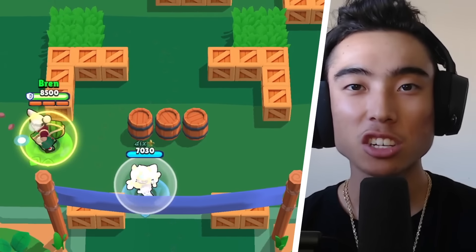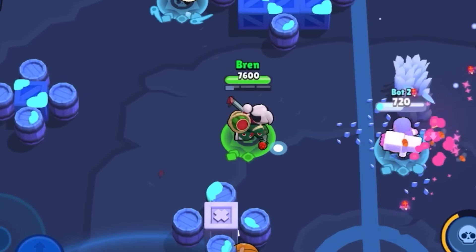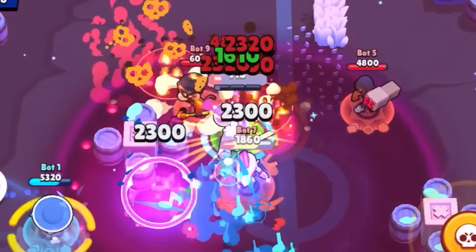Another way you can use the Dashi Dash gadget is when you need to get closer to the enemies. You can use the gadget to dash quickly up the map and close down the distance between you and your target. By dashing closer to them, you'll be able to get within range and deal more damage when the gadget duration is done.